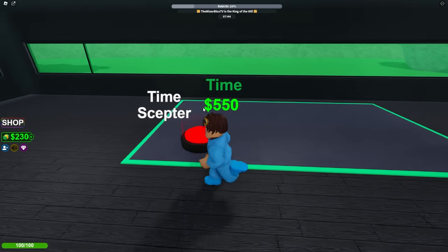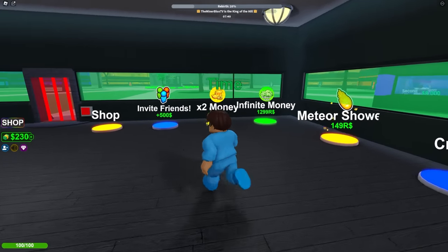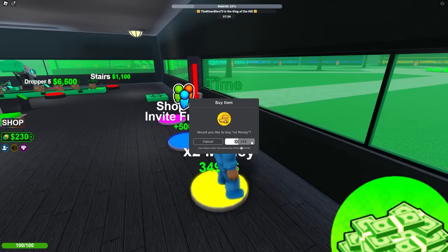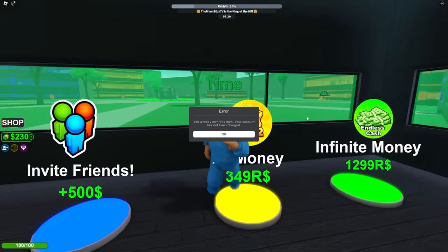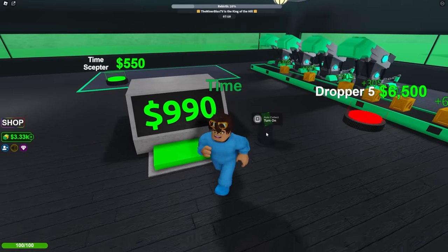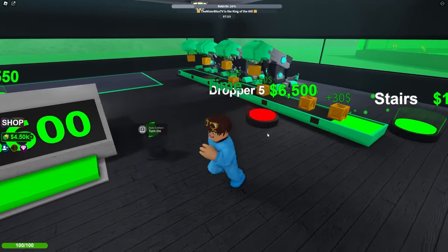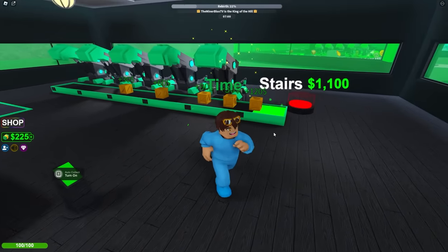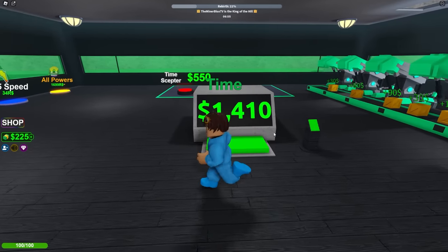We can get the ability pad right here, which could give us more abilities. I have a time scepter and a bunch of other stuff. I think it's time to double our money for 350 Robux! I'm excited for when I get overpowered so I can go out into battle. Make sure you prioritize the dropper — the more money you get from the dropper, the more money you can collect! We're getting like 200 a second — this is insane!